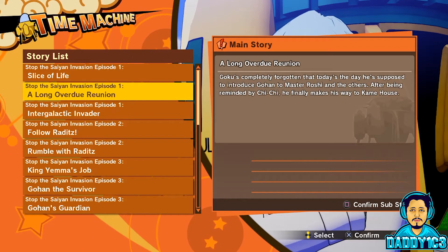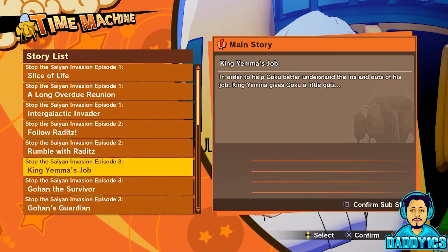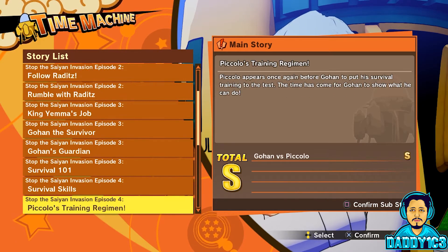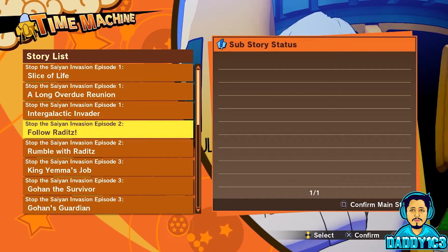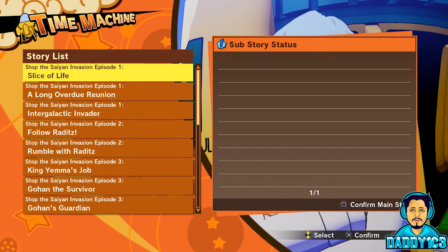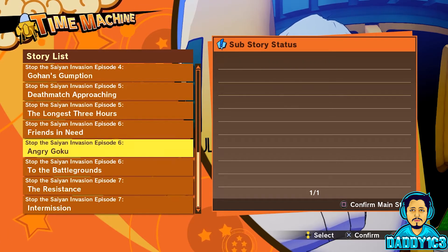The chapters available are: the Saiyan Saga, the Frieza Saga, the Cell Saga, or the Boo Saga. Once you choose a chapter, a full list of all the main stories in that chapter appears. You can then press a button to instead see the sub-stories list. As you scroll through, you'll see that some main stories have no sub-stories, and a star appears next to sub-stories you've already completed.